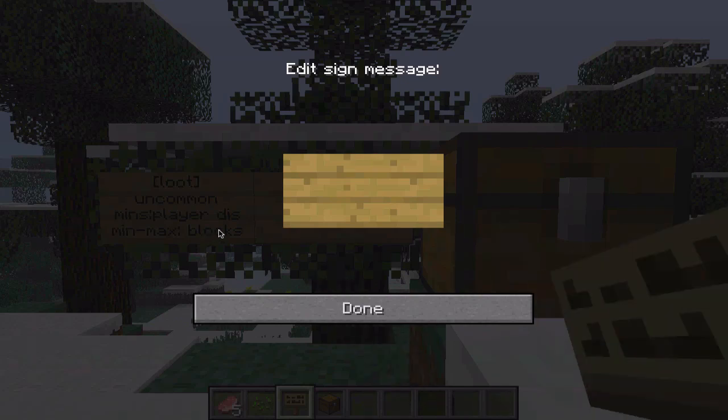Basically, if I type in 'loot' — which is really necessary, not sure why that's in capitals, it's meant to be lowercase — uncommon and common are two pre-made ones. You can make other ones in the config file.